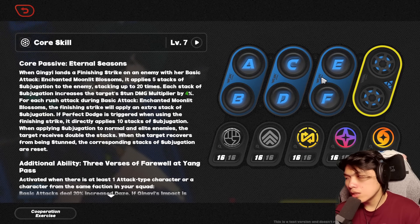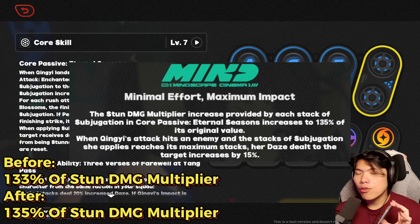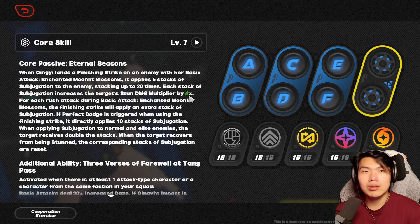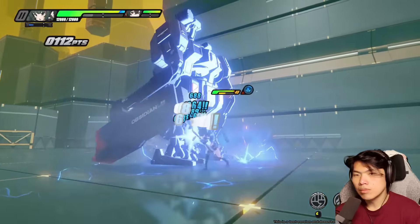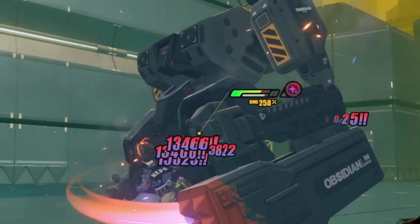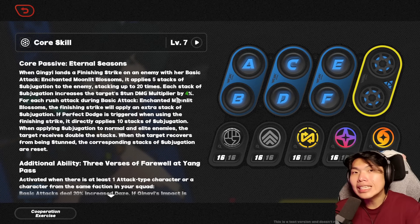One final buff for Qingyi's kit is specifically tied to Mindscape 2, which is now a small change going from 133% to 135% of her subjugation's original value. Keep in mind this is also coupled with the fact that her core skill also went up to 4% instead of 3%, up to a maximum of 80%. With this additional increase, we are now going to be able to hit an additional 108% stun damage multiplier, meaning the stun damage multiplier will now hit up to 258% if you unlock Qingyi's Mindscape 2.